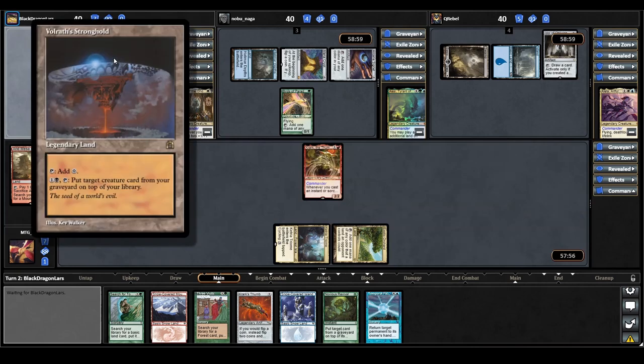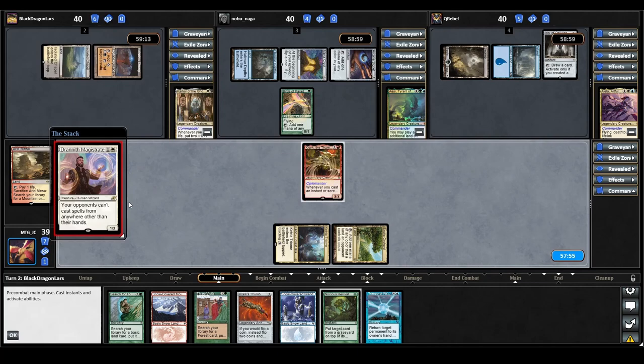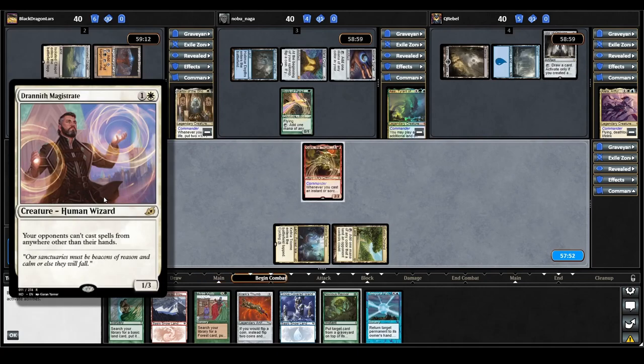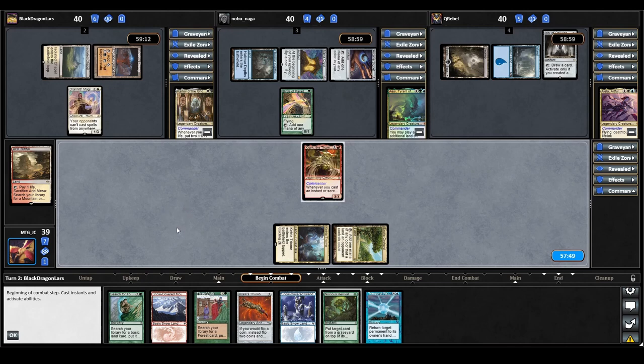Karlov plays a Volwrath Stronghold for turn — a bit of recursion on the land — and now they cast Drannith Magistrate: your opponents can't cast spells from anywhere other than their hands. We were very lucky to have a 2-drop Commander down just in time. But Karlov's going to come down pretty soon and is very likely going to be able to exile Crark, so we're going to have to start moving pretty quickly. That is it for the Karlov player.